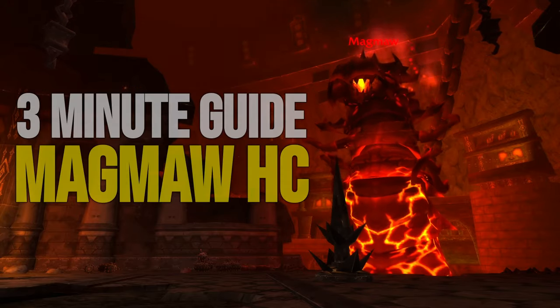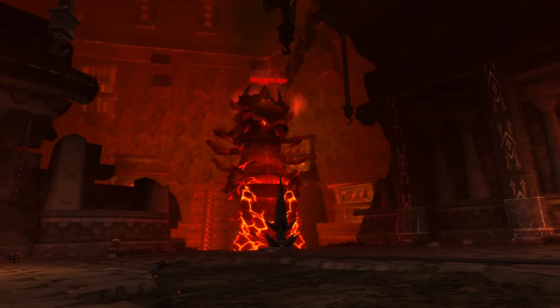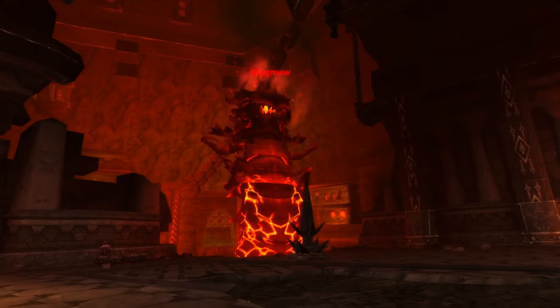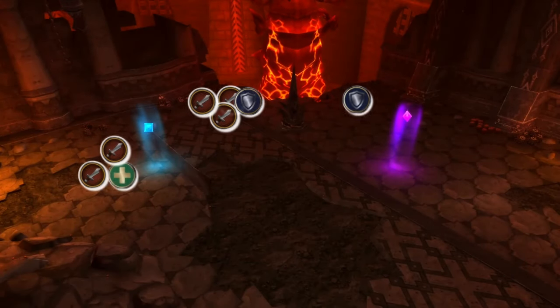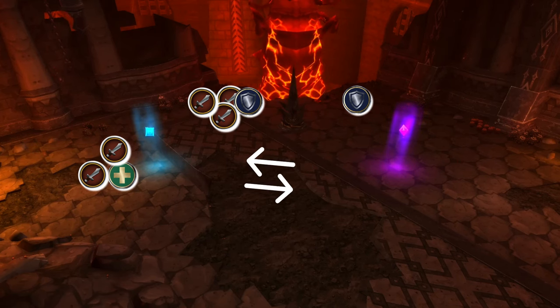Welcome to the 3-minute guide to Magma Heroic. Magma will for most people be the first encounter in Blackwing Descent, and he consists of two phases and a burn phase. When you enter the room, you want to position the raid like this, with ranged alternating their position between the blue and purple marker throughout the fight.